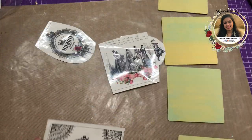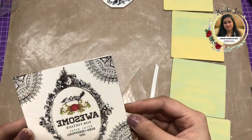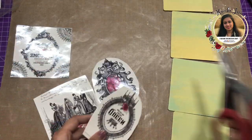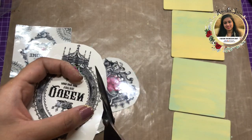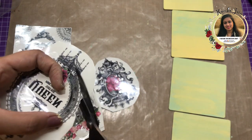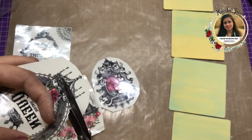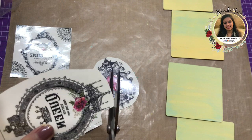I wanted to ask — have you worked with these amazing Transfer Me sheets? Do comment and let me know what projects you've created using them. I'm looking forward to hearing from you! Here I'm using my fussy cutting scissors, and you can see I am simply doing the intricate fussy cutting, and I'll do this with all of the elements.